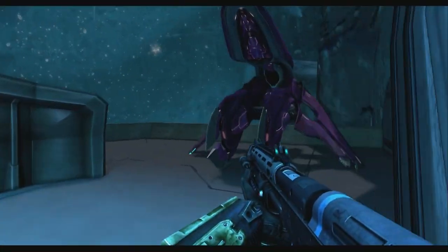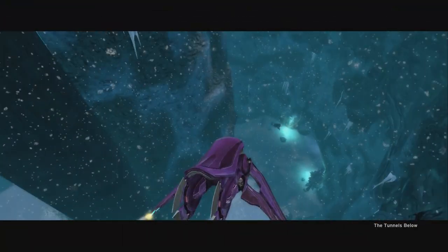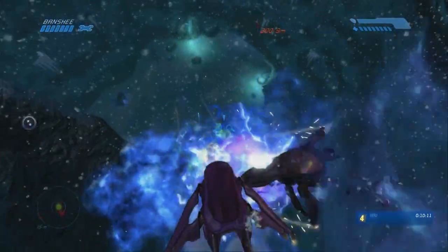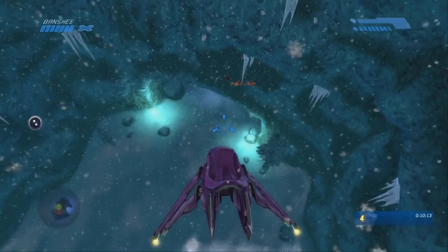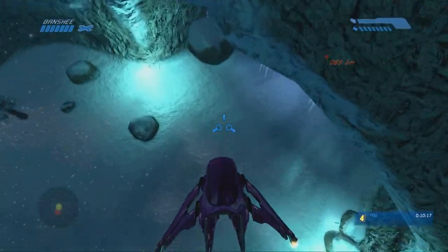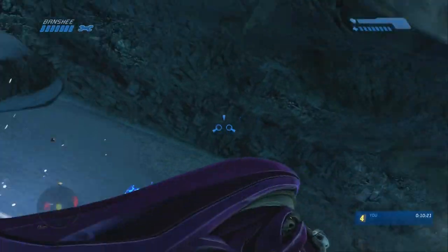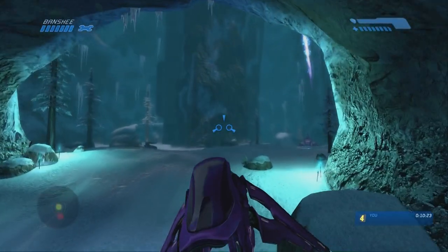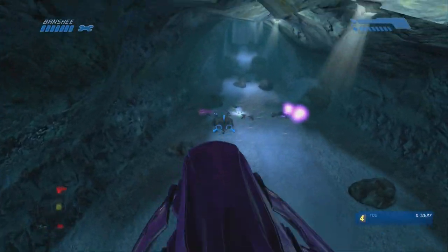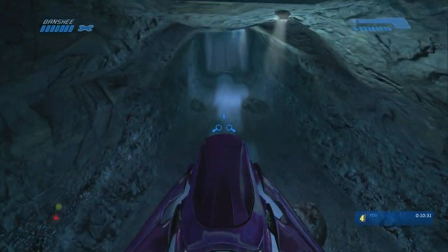Don't worry about that guy shooting behind me — that was a jackal that we left alive, so he's not really going to do anything. If you can kill a banshee, it doesn't really matter. I just killed him because he was right in front of me. Sometimes they like to follow you, so one less banshee couldn't hurt. You can see on my radar there's one following me. If he starts shooting at you or if he's following you in general, just do a 360 and that should get him off your tail. That way you won't have to worry about getting blown up by this guy while you're going through this tunnel.